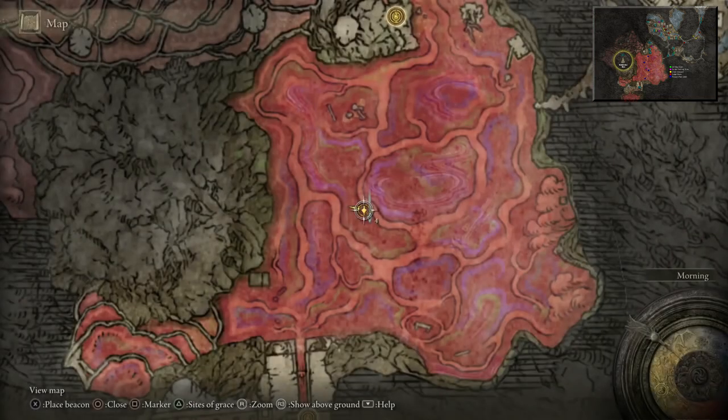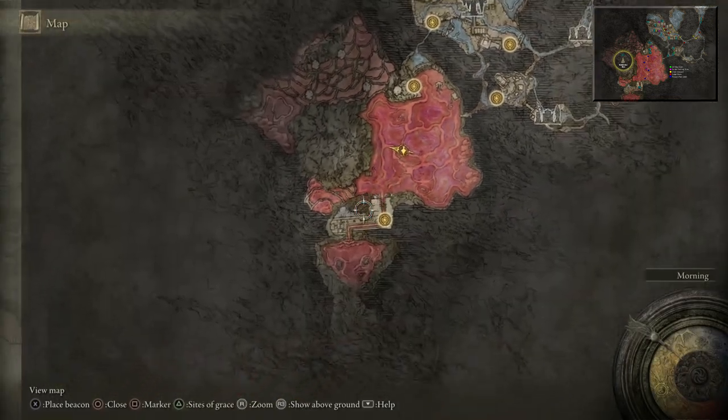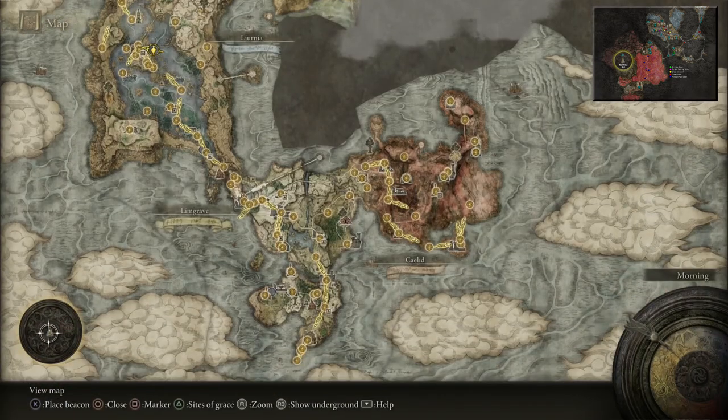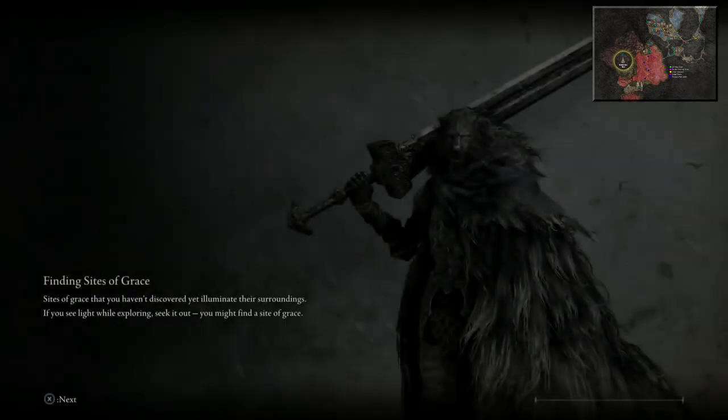Down to the Site of Grace next. I'll go up there just to get a Somber Smithing Stone 9. Get the Site of Grace — we're going to get that last pressure plate and a Somber Smithing Stone 9, then head back to Roundtable Hold to upgrade our Mimic Tear. Get the Site of Grace, restock your flasks. Go and get that last pressure plate — just about over here is going to be a Somber Smithing Stone 9 at the top. If you do fall off, along here is a slope and there'll be a ladder leading to the top, so you have to come over here and climb up the cliff.